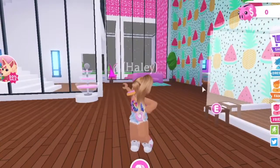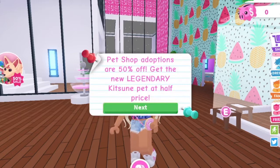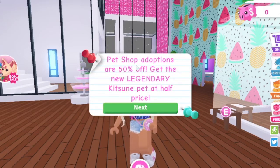In today's video we are going to be checking out the 50% off sale on the pets in the pet shop. It says 'Pet Shop adoptions are 50% off — get the new legendary Kitsun pet at half price,' which I thought was a good deal. So basically it'll be like 300 Robux instead of 600.